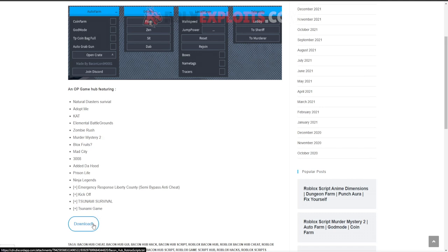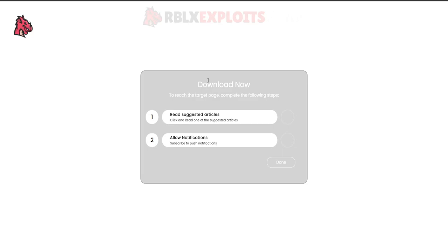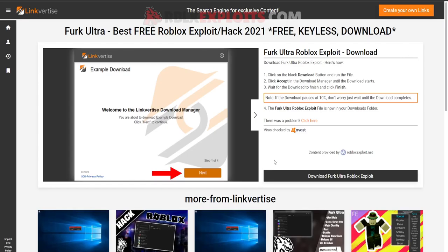Now I'll show you how to install Furc Ultra. Press 'Download Now' and then 'Download Now' again. You'll see a few tasks on your screen — just complete them, they're really simple. If you need help you can get support from our Discord in the description. Once done, press 'Done' and then hit 'Download Furc Ultra Roblox Exploit' to download the executable file.